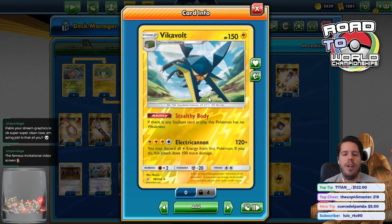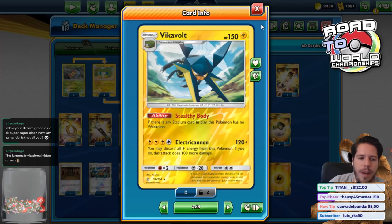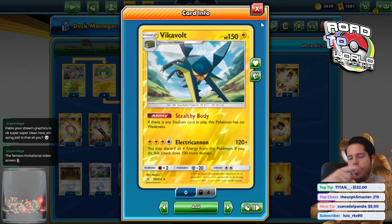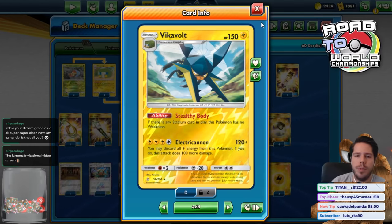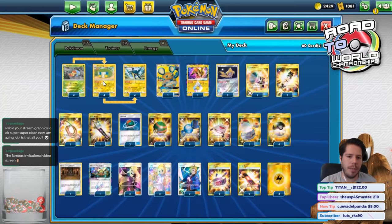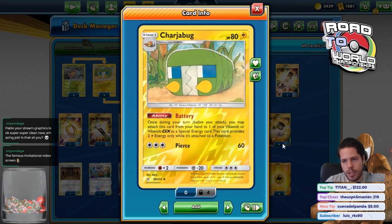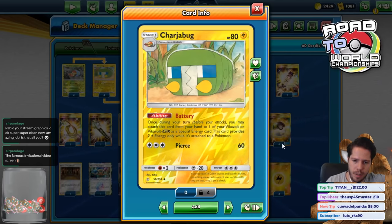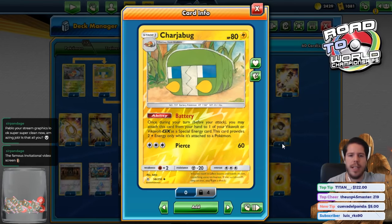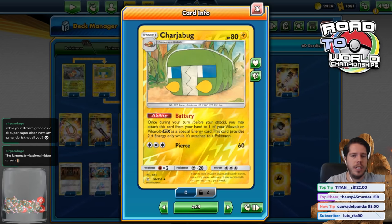A very costly attack, potentially very powerful as well, but also very costly. Electric Cannon deals potentially 220 damage, and we have Charjabug, the main Pokémon in this deck, which has a Battery ability where you may attach this card from your hand to one of your Vikavolt or Vikavolt GX as a special energy. This card provides two Lightning Energy while attached, so not only does this not count as your attachment for the turn, but you can use two Charjabugs to get four energy onto Vikavolt and then use Electric Cannon.